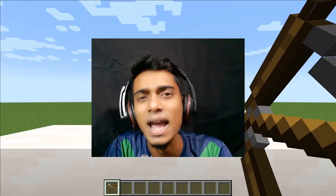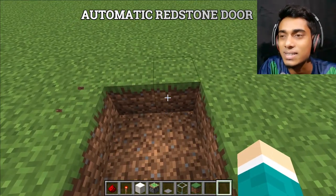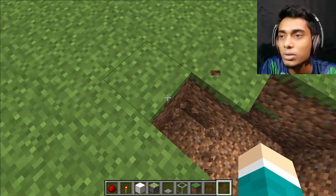In this video we will see five best and simple redstone builds in Minecraft. First we build an automatic redstone door, and let's start. First we dig here three by two blocks and then dig two more blocks over here.